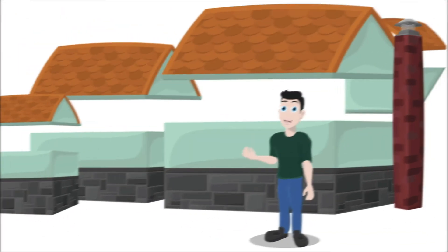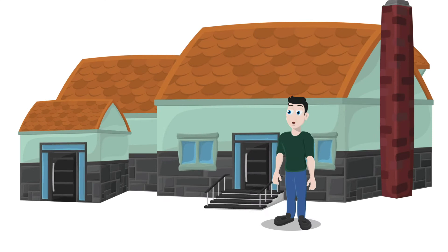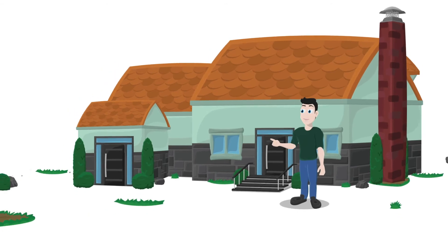In the new House Backyard pack, we've added new models to give you more options for your neighborhood, with hedges, grass, rocks, fences, and more.